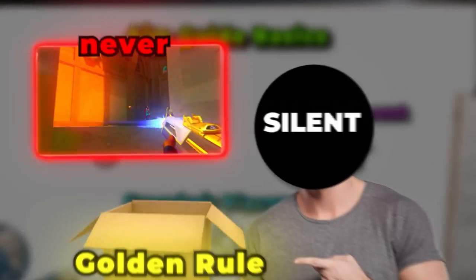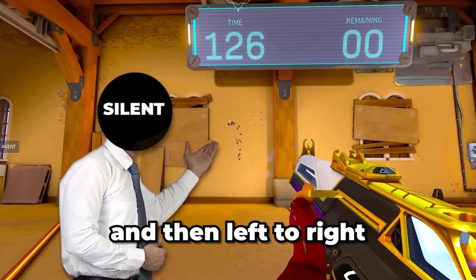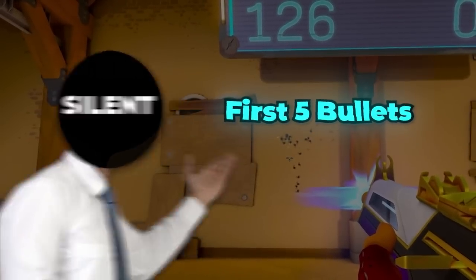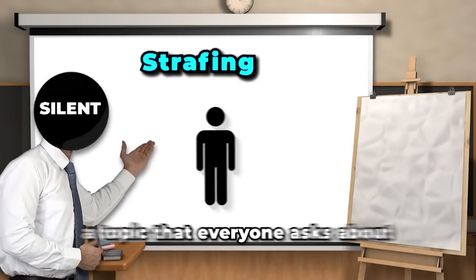The golden rule in Valorant: never run and gun, and never jump and shoot unless you have a shotgun. If you shoot a Vandal or Phantom, the spray goes straight up and then left to right. Quick side note: this only happens after the first five bullets, so to control your spray you have to aim down and then right to left.